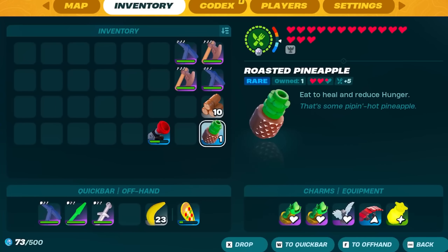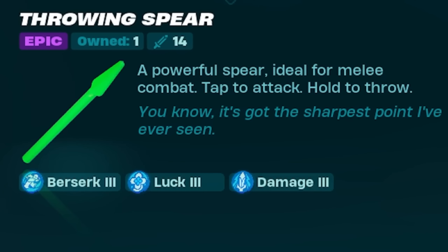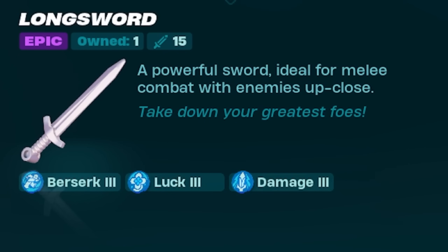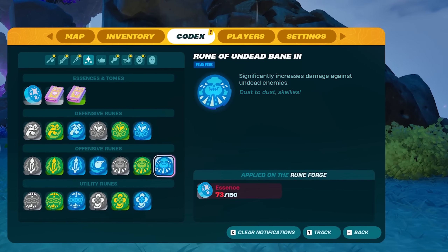We have three weapons: a pickaxe, a spear, and a long sword — these do the most damage in the game. We're going to use berserk, luck, and damage on all three. We're using a pickaxe because going up against the new golems it does the highest damage, whereas the spear and long sword do the quickest damage. Putting luck on there ensures you get two drops rather than one, damage is obviously necessary, and berserk increases your attack speed after you use your attacks.